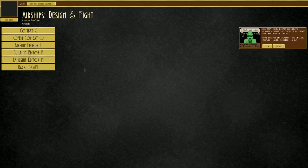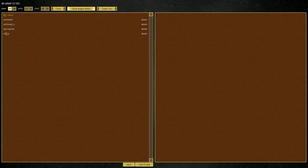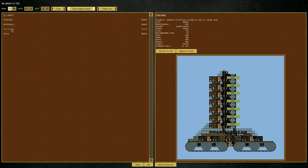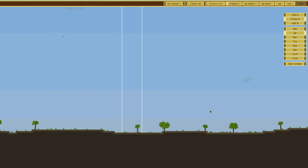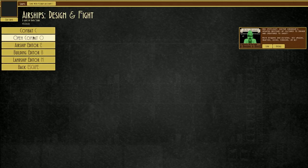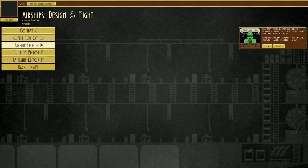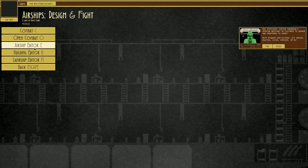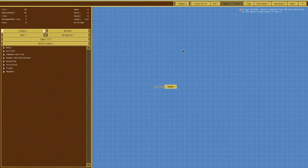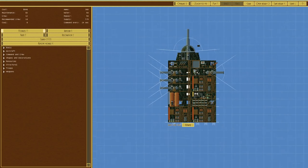That changes things. We only really have a couple of land ships so we can't use one as a tractor. Today's beverage is lemon and green tea to try and soothe a very painful throat. Let's go back over to the building editor.